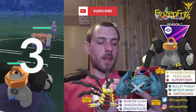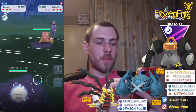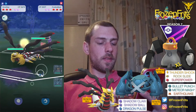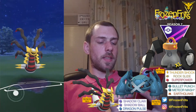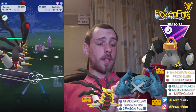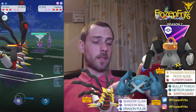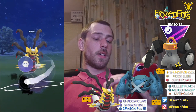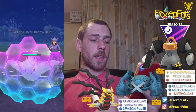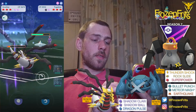We're going to start off against Conkeldurr — that's not the best. I'm going to switch into my Giratina Origin Form and she stays in. Going for this Shadow Ball. She let that go, then she's switching into Togekiss — not too good. Going for another Shadow Ball because Dragon Pulse will do nothing, but she shields that. She's gonna farm us down.